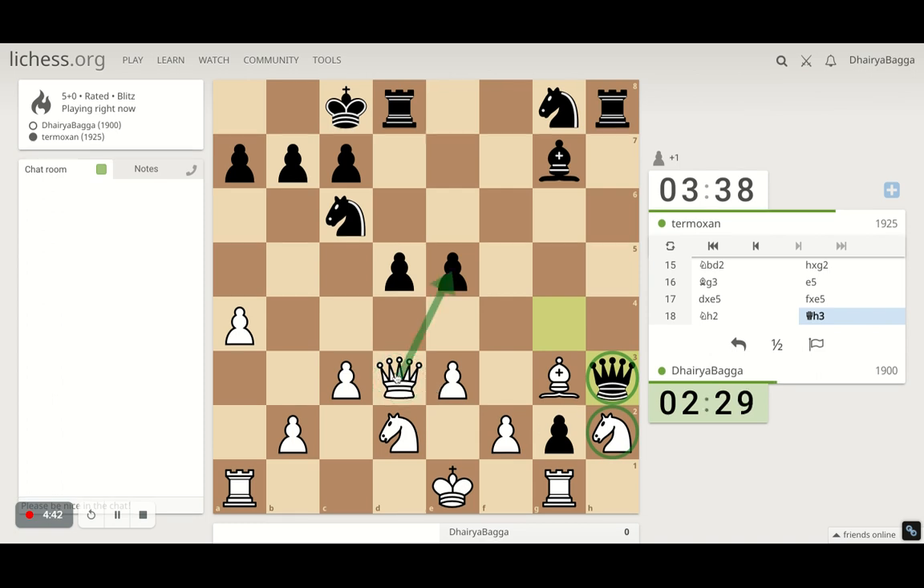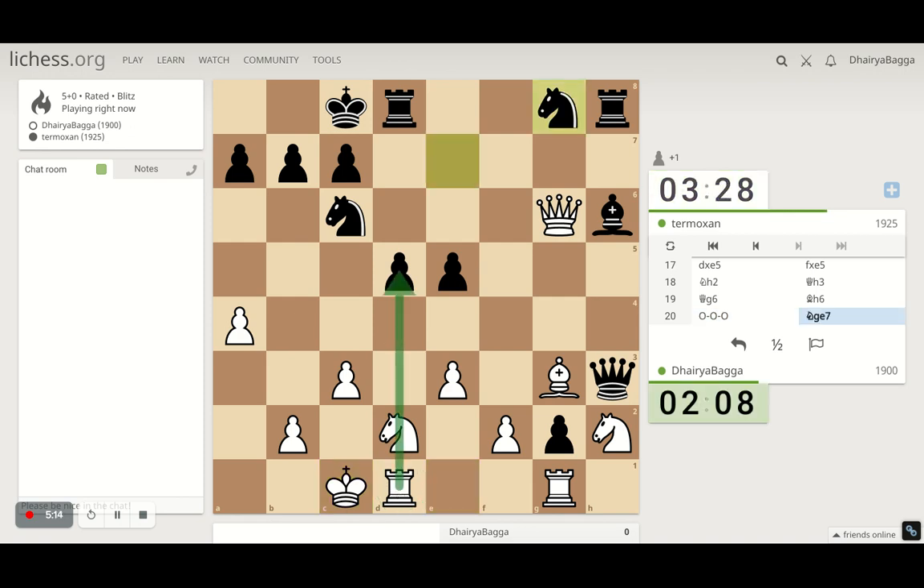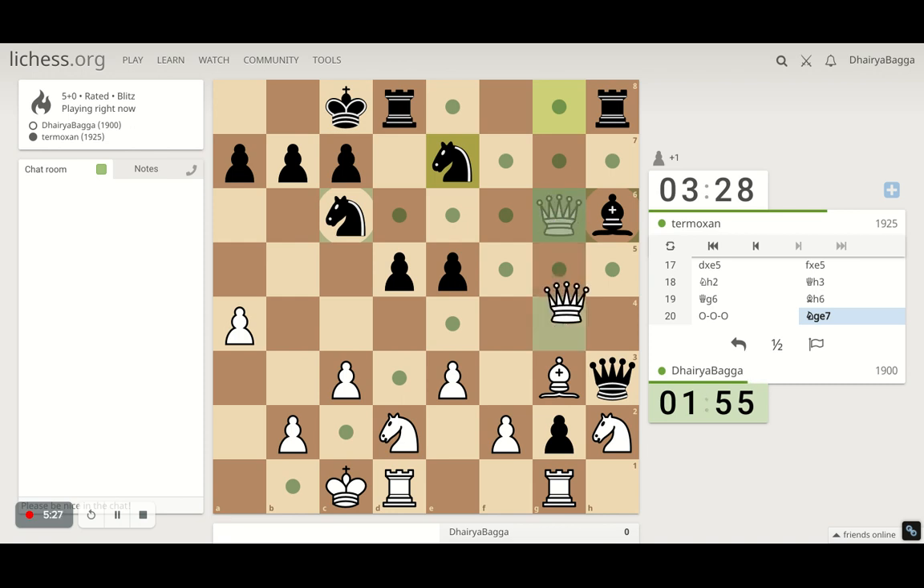He gets his queen on the same diagonal, forcing some attack on the knight, but he probably won't give away his queen for that. The queen can hop in on g6 — let's take the queen to g6. At some point we can exchange the queens; if he takes I can take back with the knight. He plays the bishop, and I think here I should castle, making sure my rooks are connected and I'm attacking the center as well. He tries to attack the queen now — exchanging queens is a good option I believe.